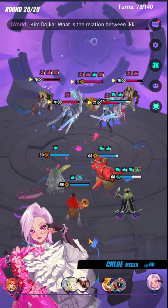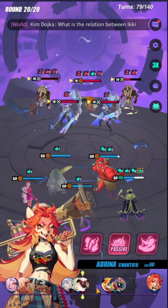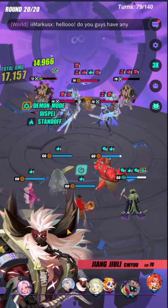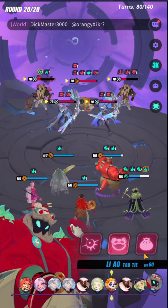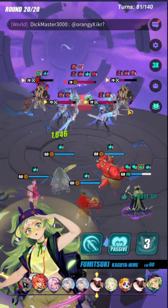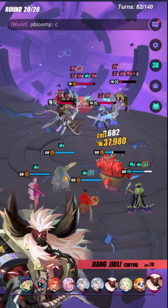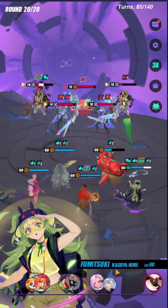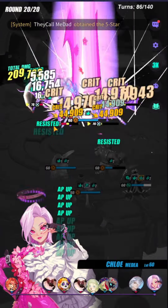We stun Mavis again, but this JJ is getting really close to going into demon mode. So if I don't have my nuke on Chloe, I'm kind of screwed. I'm going to remove Mavis from the game so I can kill off this JJ. Stun this JJ — make sure you keep them stunned. Then at this point, you one-shot this JJ and remove him from the game.